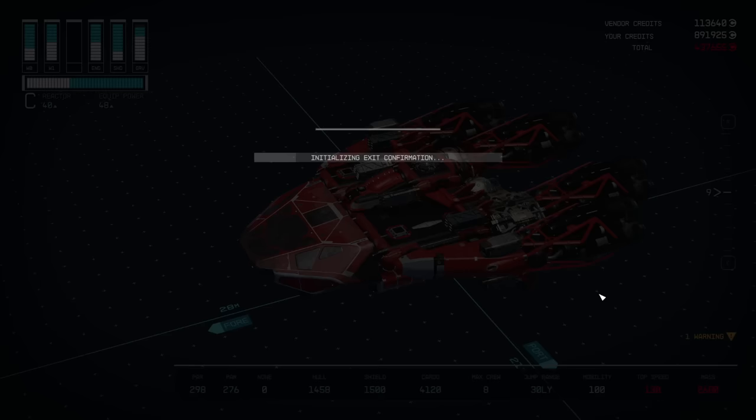Let's finalize this build, and with all parts shown, it's going to cost you about 430,000 credits to build this ship.